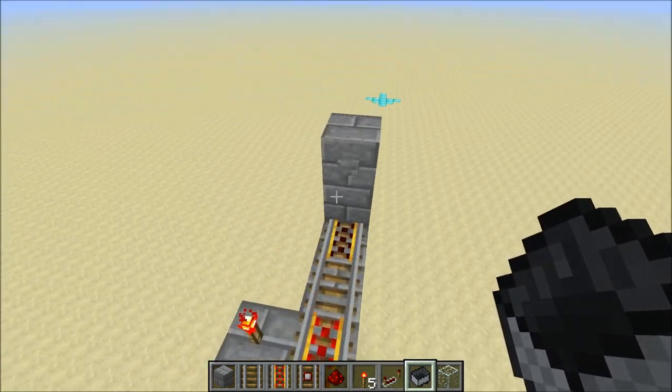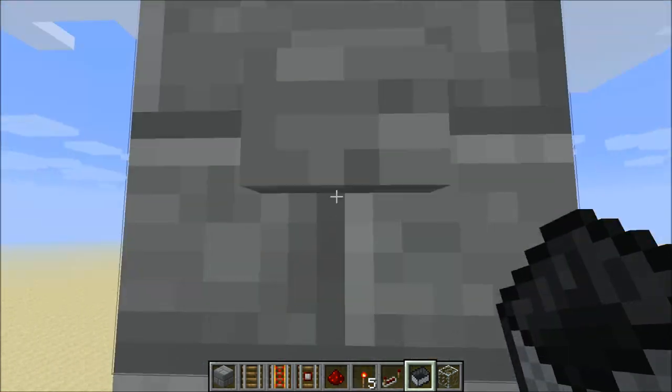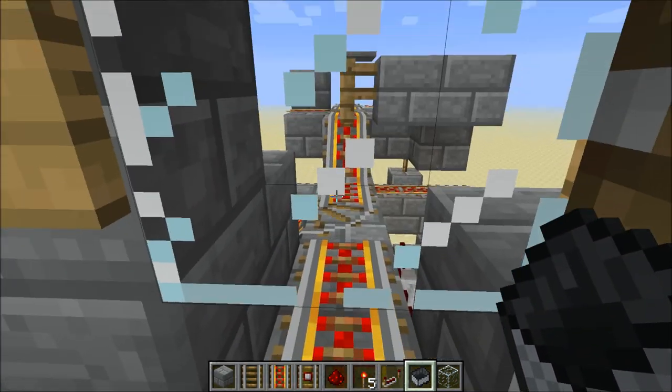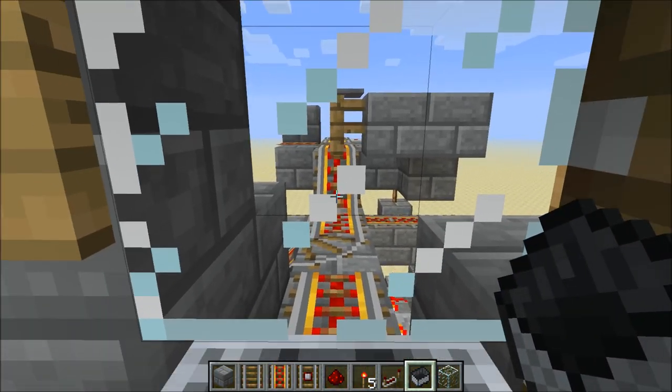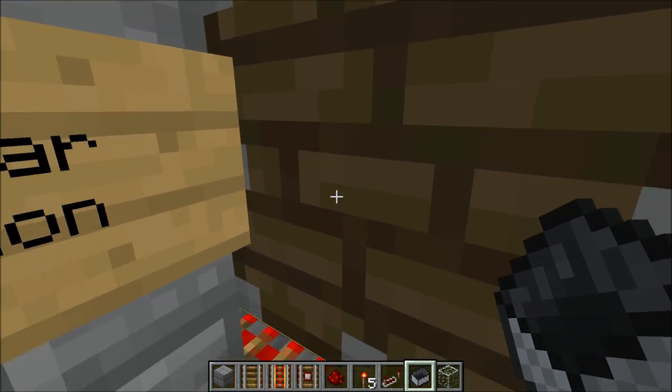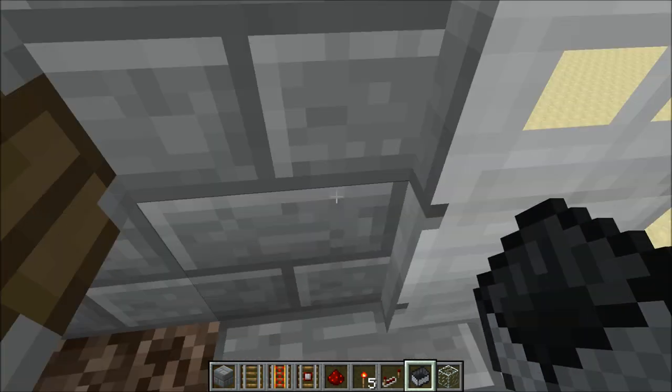I'll try this one more time, but I'll do something a little different. I'm going to just get out of the cart, but I'll just stand in the track area — I don't really want to exit. You see after an amount of time, the piston also gets engaged automatically, even if I'm not on the plate.